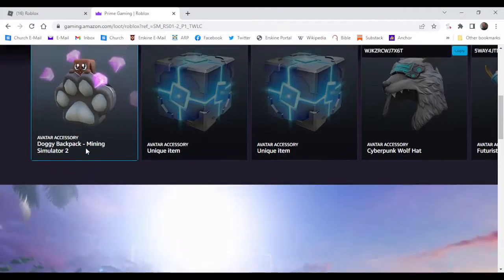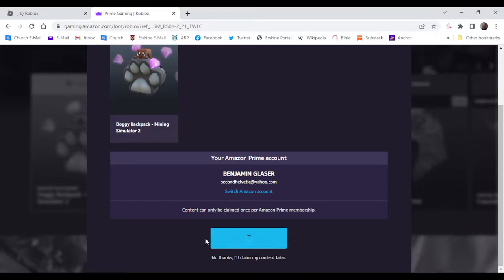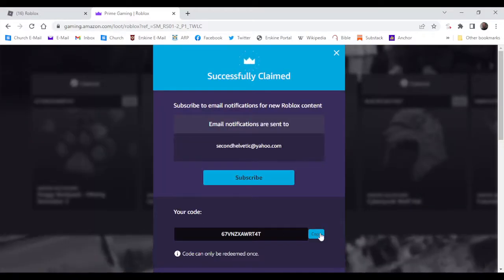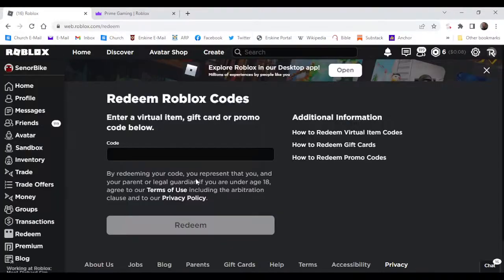I'm going to go ahead — this one's actually pretty cool. It actually has an effect with diamonds. So you're going to claim the code. I'm going to copy mine. Remember, you can't use this code. You're going to go to roblox.com/redeem, copy in your code, and redeem it.